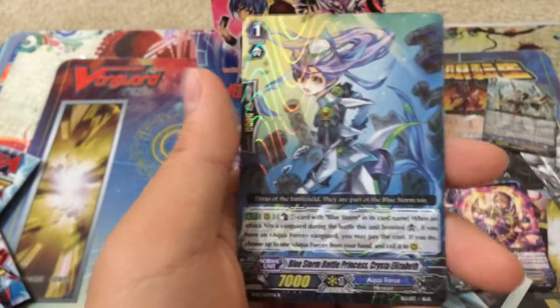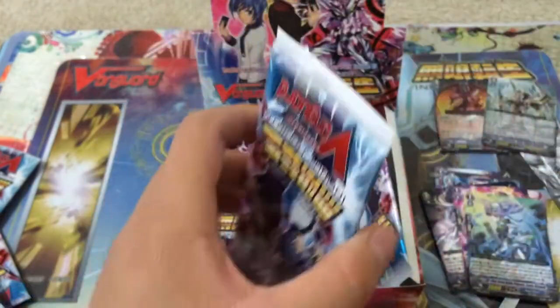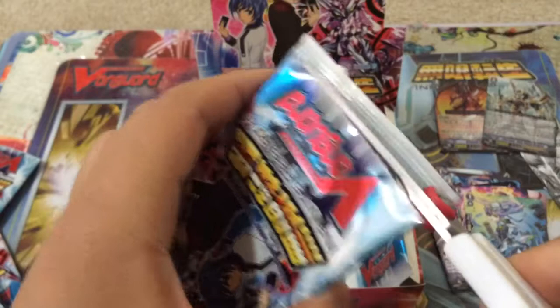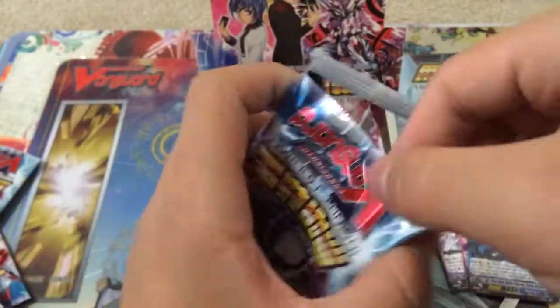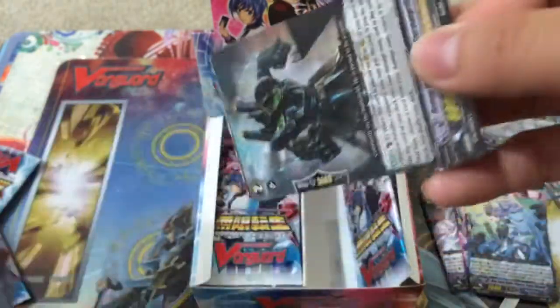A heal for Mega Colony and a rare Blue Storm Prowl Princess Crystal Elizabeth. Two more packs left on the right side — haven't really pulled much out of the right, so hopefully all the good stuff will be on our left side. But the two we did pull, in my opinion, are pretty good as well.